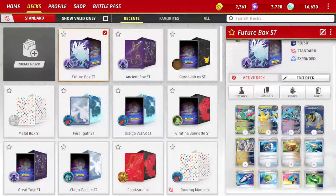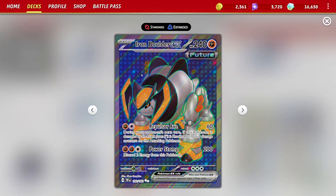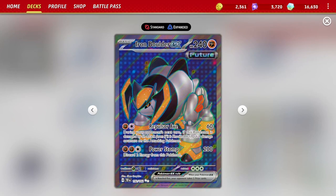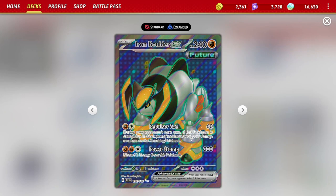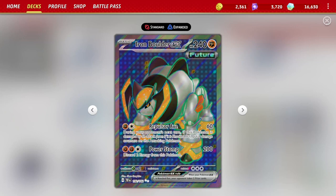We're also including one copy of Iron Boulder EX as an experiment. If the meta ever has a strong presence of Pokemon weak to fighting, it's a good inclusion. Repulsor Axe costs one fighting and one colorless for 60 damage, and during your opponent's next turn, if this Pokemon is damaged by an attack — even if knocked out — you place eight damage counters on the attacking Pokemon. That's a total of 140 damage output combined, and with Iron Crowns and Booster Capsule attached, the initial hit could reach 80, 100, 120, even 140 damage before retaliation.